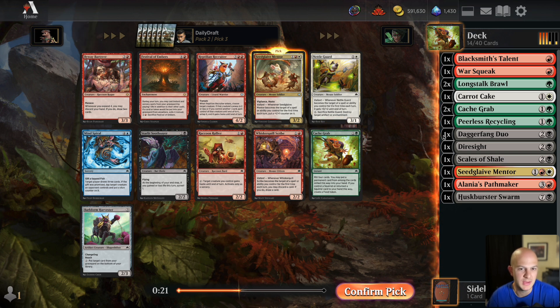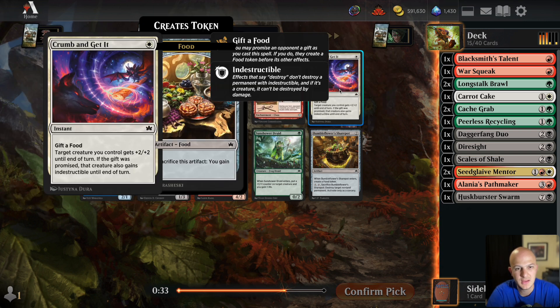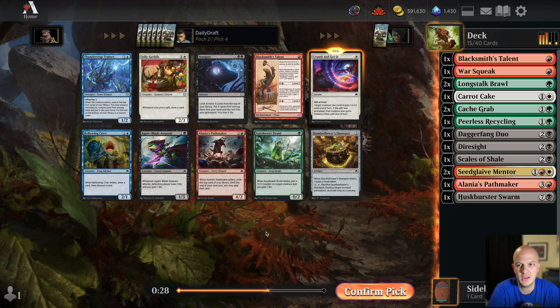This is kind of the moment I have to basically decide. I think I'm just going to take the Mentor here and eat my vegetables, as green-black looks to be getting cut. Another Talent, a combat trick, a Jolly Gerbils — I guess I'll take the combat trick here.